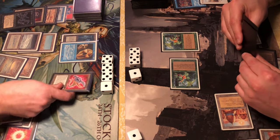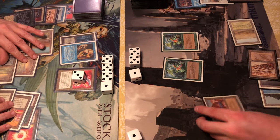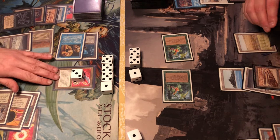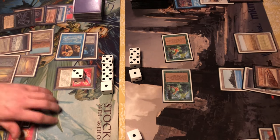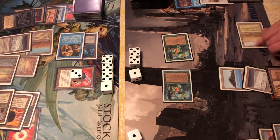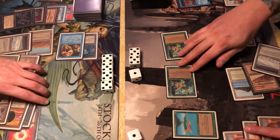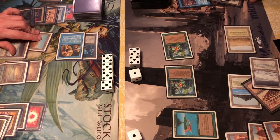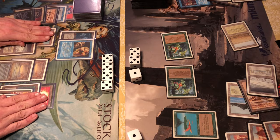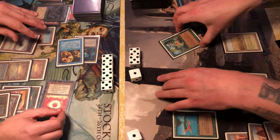Another Ernham Djinn comes out so now using both Icys on them — can't ping him anymore. A Tetravus comes out: a 4/4 flyer that can split into 1/1 flying tokens. Tapping down the Ernham Djinn for good measure — it looks like a robot aircraft from the Terminator movies. He asks whether Tetravus can split as a fast effect in response to Swords to Plowshares, but it can only happen in the upkeep. He Swords to Plowshares the Tetravus and puts down a Bird.